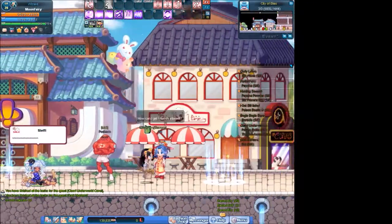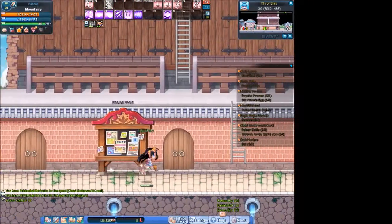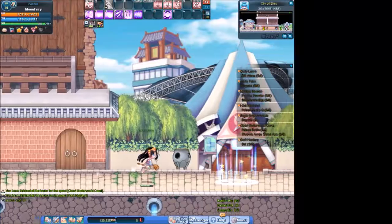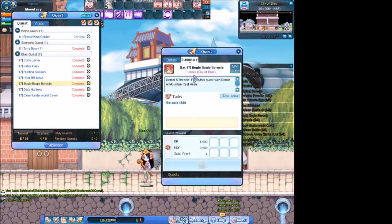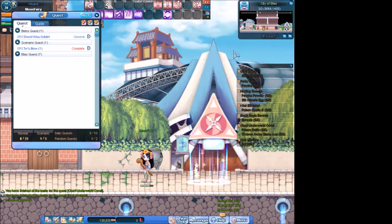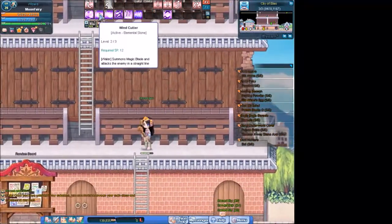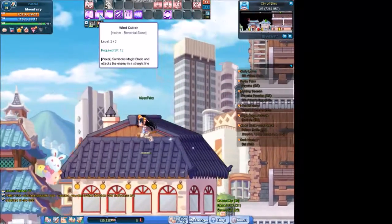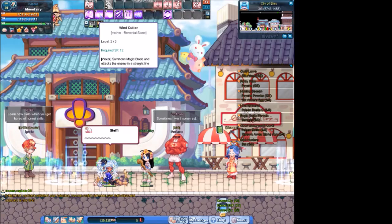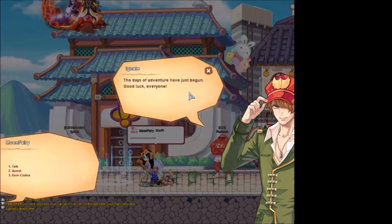Where am I going? Where did I even get these quests? That's the most annoying part, when you don't remember who you're supposed to return quests back to. Let's see — City of Elias, so I return it back to her. She must be around here somewhere. It's her, right? Or him.